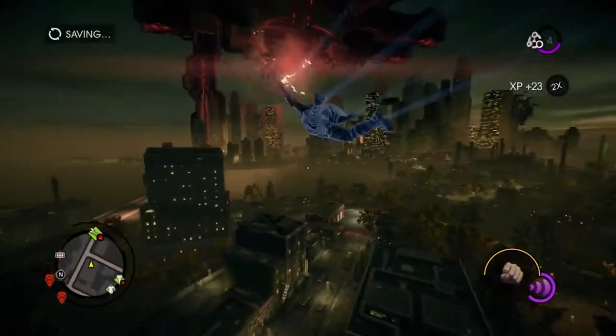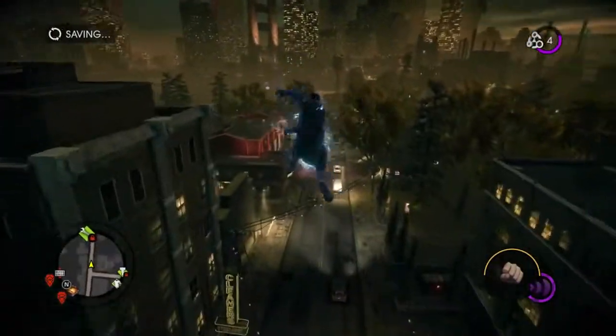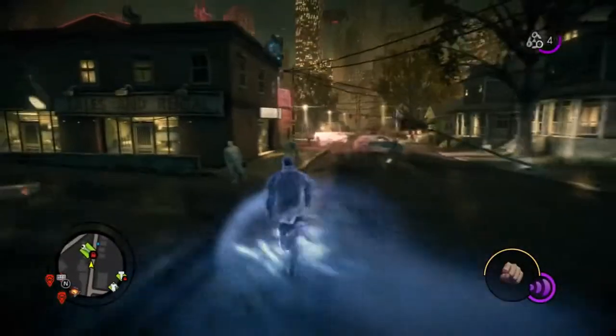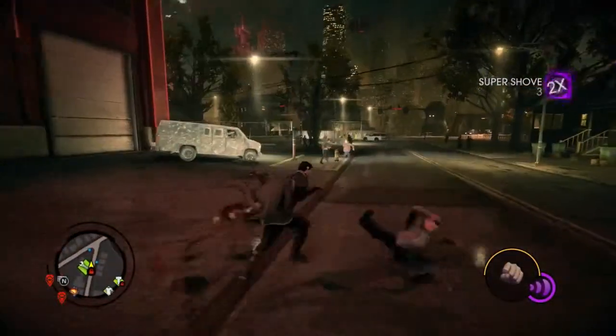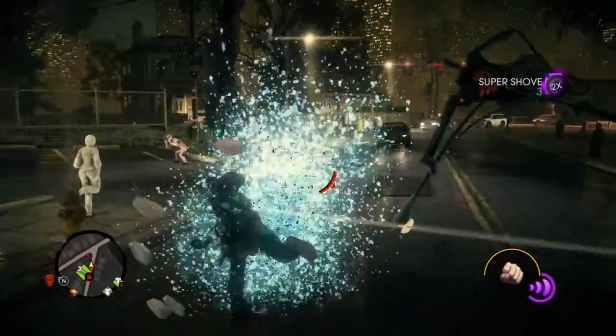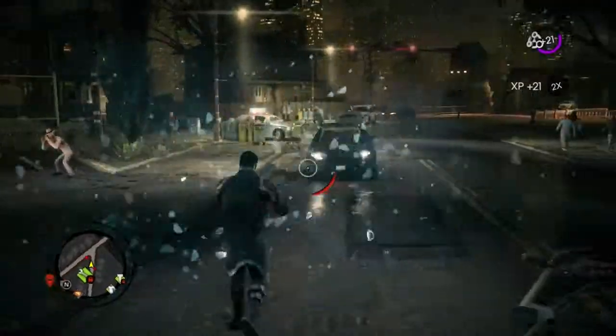Now we're going to show you another one of our superpowers. This is called Blast. This will freeze anything that it comes into contact with. So if I want to shoot these pedestrians up here with Blast, freeze them solid, I can walk up and shatter them into a thousand pieces. You can also freeze cars and kick them and send them sliding.